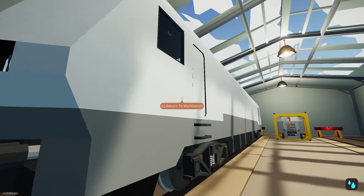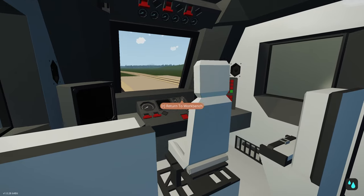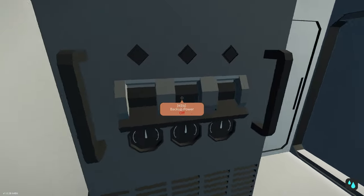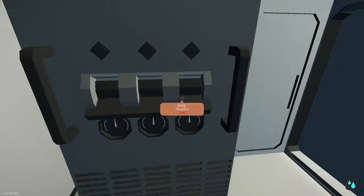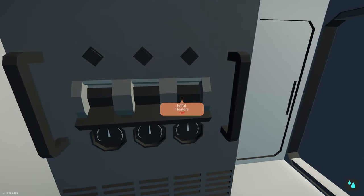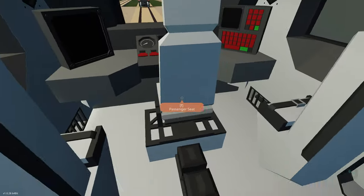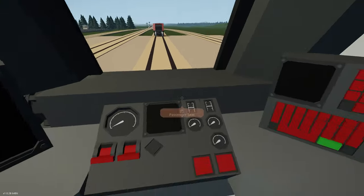I've just finished setting up the main cabin with pretty much everything I want. I haven't connected anything yet - I've just put some panels, dials, keypads, and displays down and named everything to get my layout sorted. At the back we've got three electrical breakers: one for the main system to turn electricity on for the entire train, one for backup power with a spare battery, and one for heaters. We'll get the heaters to turn on and off automatically, with a manual circuit breaker override.